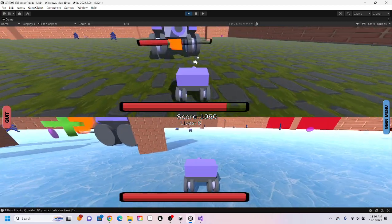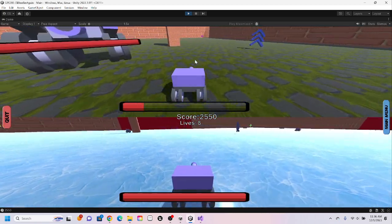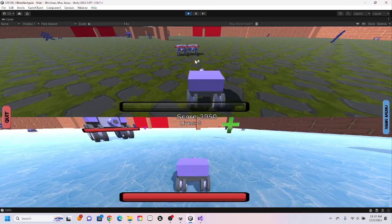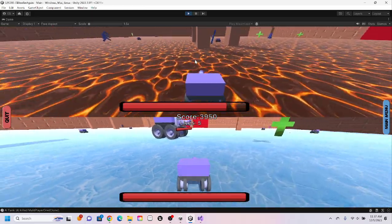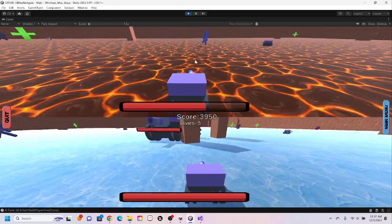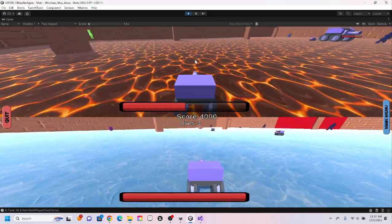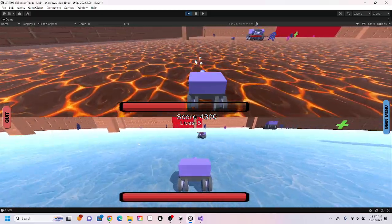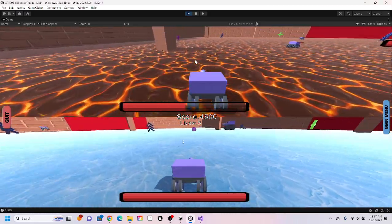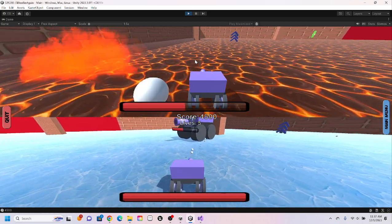World space health bars — all enemies have world space health bars; you just have one on the screen though. As you can see the UI is still working. They do share lives and they do share a score, so you are working together with your friend — though you could technically kill them as well, unless I create an entirely new prefab to turn off friendly fire.